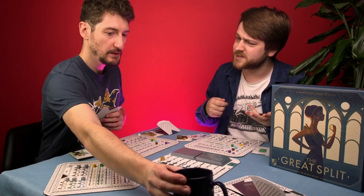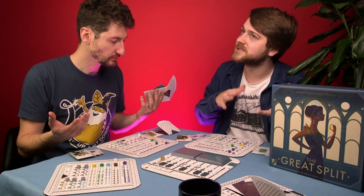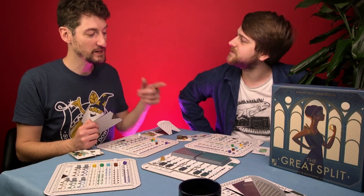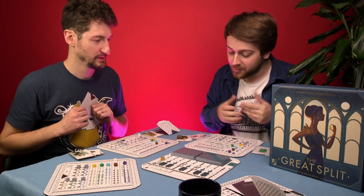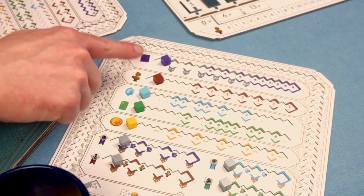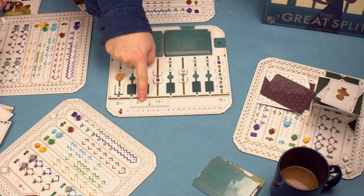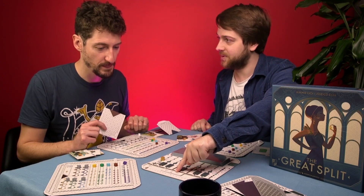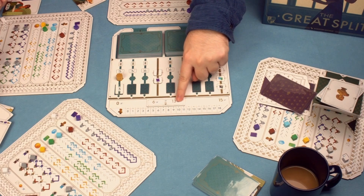You want to offer a foxy decision — make two even splits so you get something good back while they might not. You can see quite visibly what everyone has and wants. Resources do different things: books give more points the more you have. Art fluctuates in value throughout the game — for example, seven art pieces might be worth 10 points, but 18 art pieces worth 15, on an increasing track.